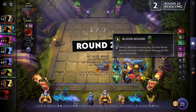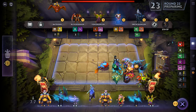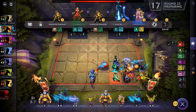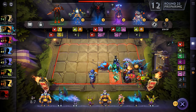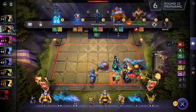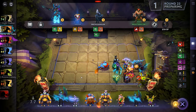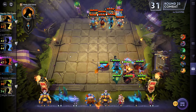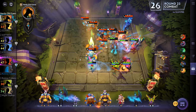So when a Bloodbound unit dies, all other Bloodbound units deal 125% damage. I would like the Omni Knight but we can't get him right now. There's Disruptor — we're not going for four. Another Ogre Magi — we're going to have to sell you. They do more damage now.